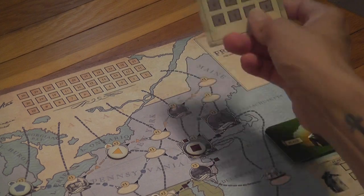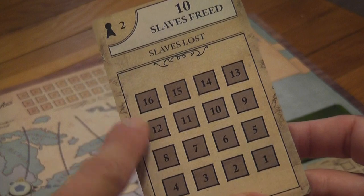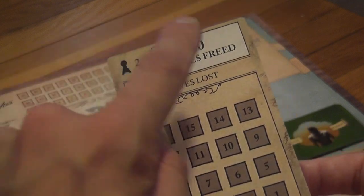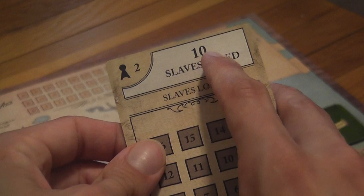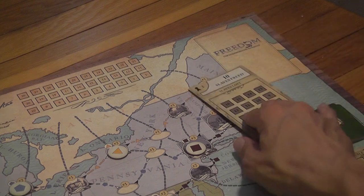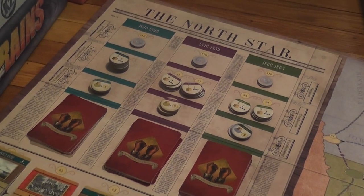That display shows victory and defeat conditions. You place a card there — which one depends on player count — and place lost slaves on it. If the display is ever full and you need to add another cube, you lose the game. The display also tells you the number of slaves you need to free to meet one of two victory conditions. Each card has two levels — basic and hard — and the hard level requires sending more slaves to Canada. That is only one of the two conditions required to win.